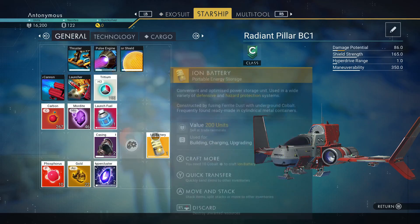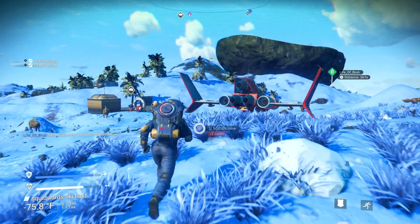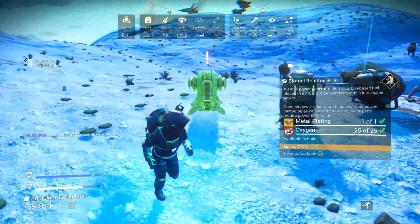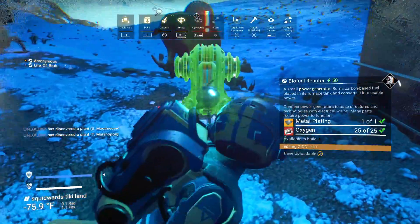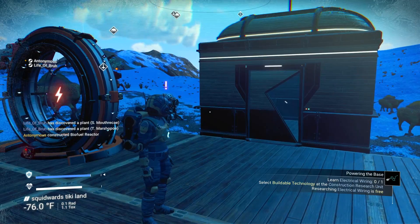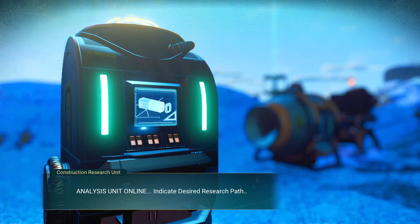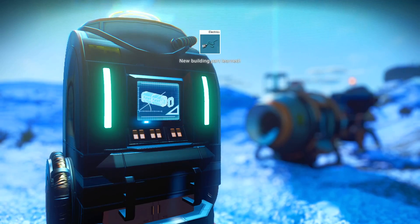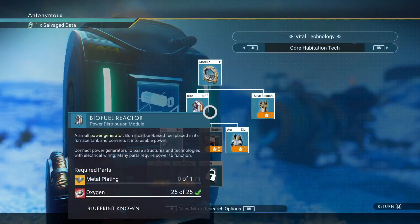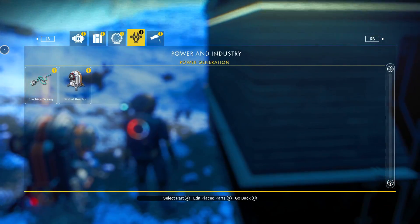Where's my cargo? I didn't know there was extra special cargo storage. I'm gonna build a biofuel reactor — put it right here. Learn electrical wiring — researching electrical wiring is free, good. Wiring can be connected to various switches. Using wiring to connect power generators for your base, create a power grid, select electrical wiring in the build menu. This game is extensive!